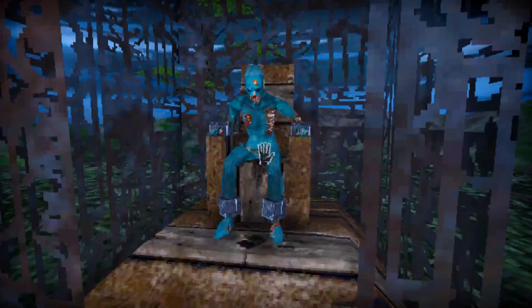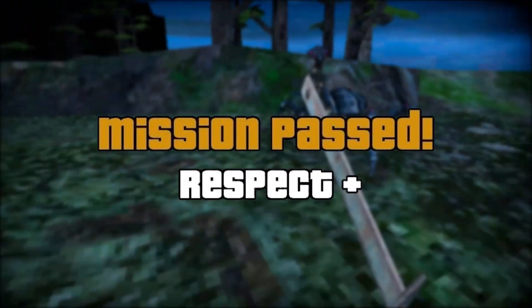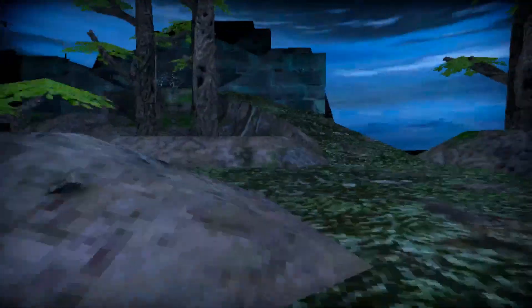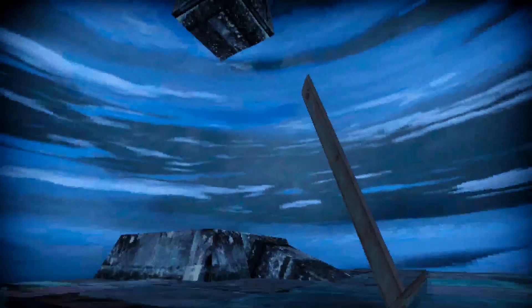Doesn't let me jump off ledges — or the vast majority of ledges at least. This is the vassal. What I gather is that guy up there controls the insects, but the vassal keeps him alive. But wouldn't he know that I chopped his vassal and then try to attack me with the insects? You gotta kill the things that keep him alive. It's like the Voldemort of zombie necromancers.